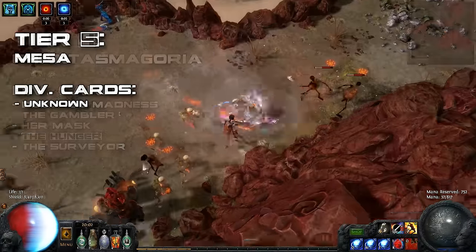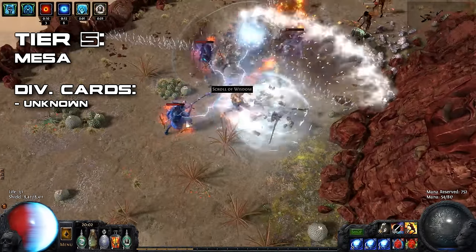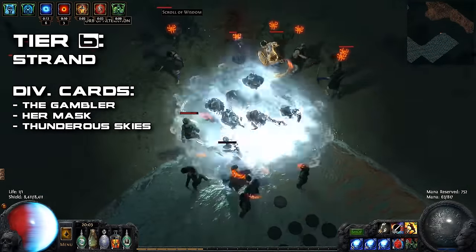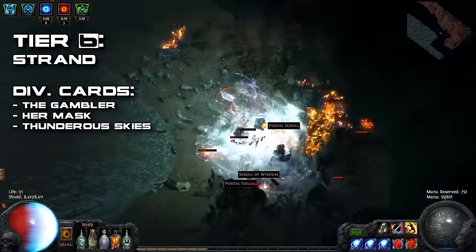At tier 5, there's really no contest. Go with Mesa for an awesome layout and good monster density. With tier 6 maps, I highly recommend you shape the Strand map. This is my personal favorite map of all the maps. It has a very similar layout to the Beach, and the monsters are very easy to deal with.